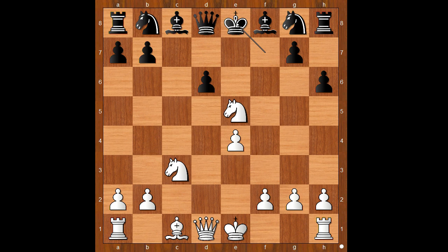And the pawn on d6 is pinned. King to e8. If d takes on e5, then the queen takes a queen. Back to our game — the player with the black pieces played king to e8. White to move, how would you continue? White played a move and black resigned. The move is queen to h5 check. Black resigned in view of the continuation.